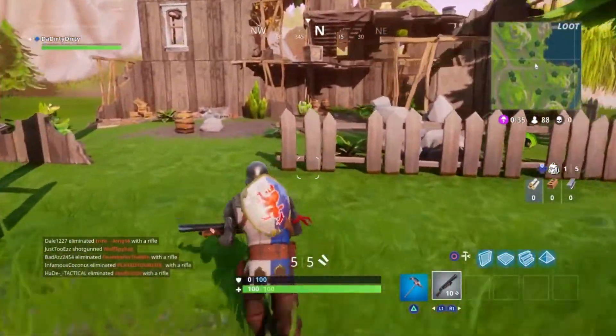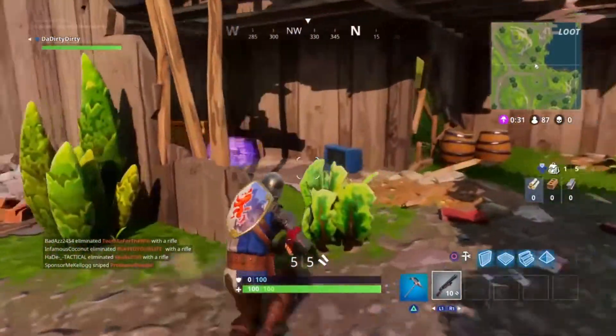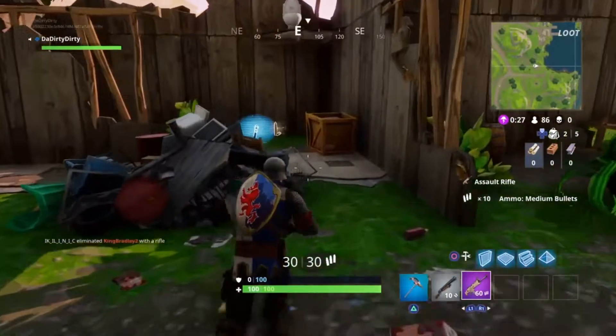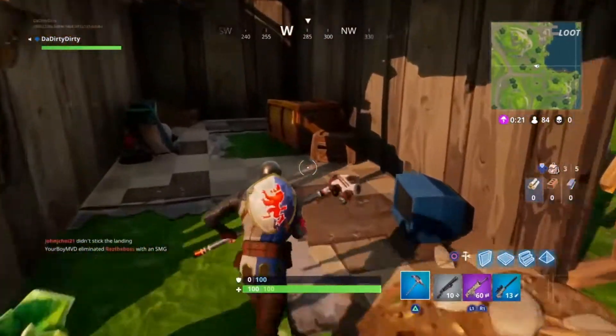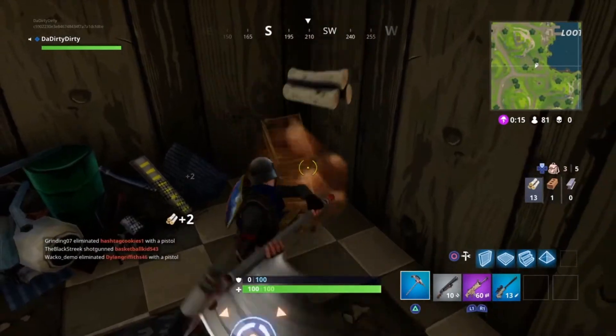From there I move directly north to this broken building. Every once in a while there's an enemy here, but this time luckily there was not. Usually you're pretty well equipped from the RV location so you can sneak up on the person here and take them out. There's usually not a purple scar just sitting there — that was pretty lucky — and getting the blue bolt action too, that's pretty good RNG.